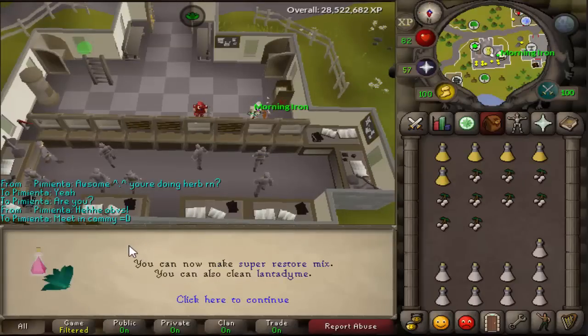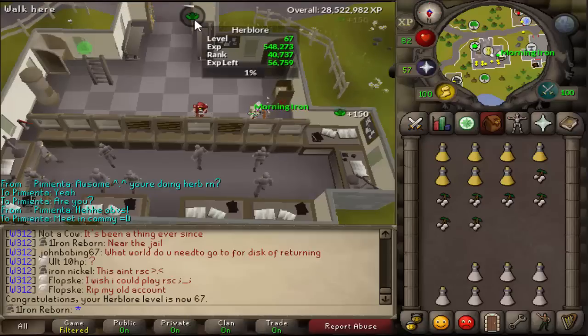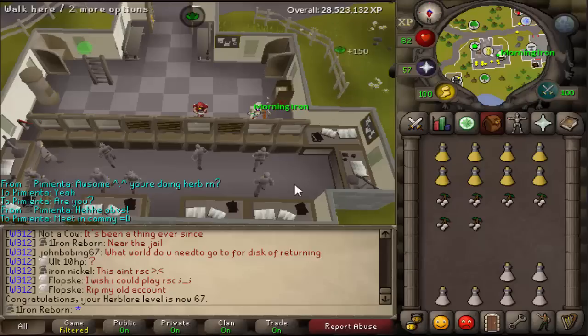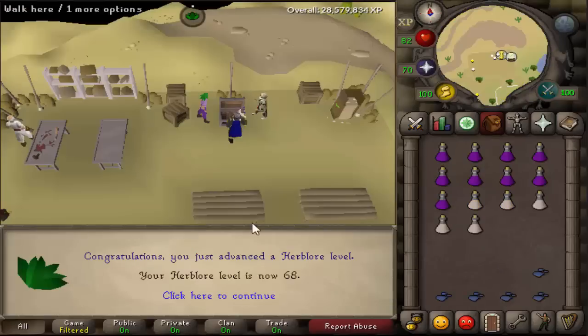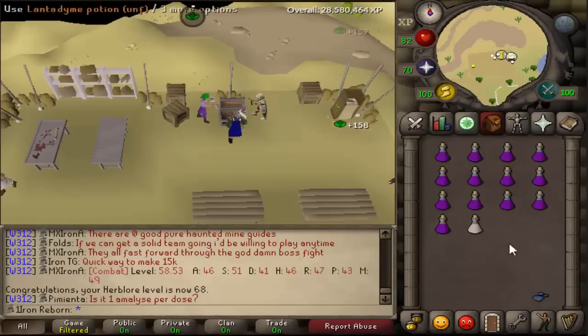Level 67 Herblore — that should be the last level we're getting, so we can clean our Lantadyme. We only have 200 of these, so we'll be about 25k away still and will just have to boost for our Anti-Dragon Fire potions. There is 68 Herblore — we've got to go fast since we're on a boost. Getting a lot of Antifire potions.